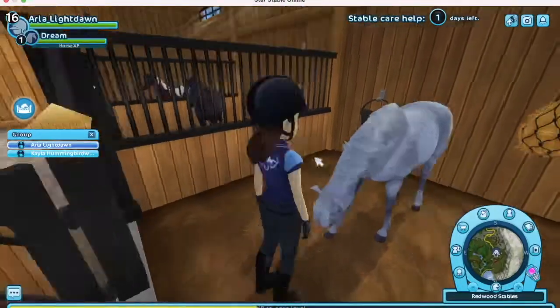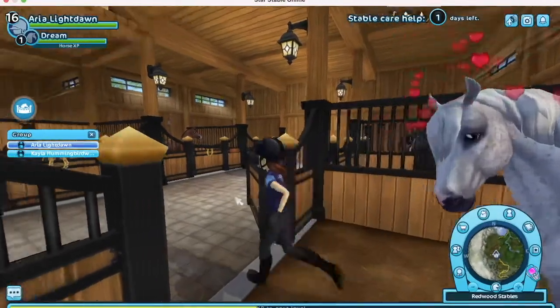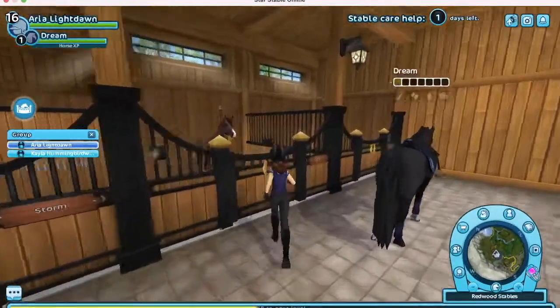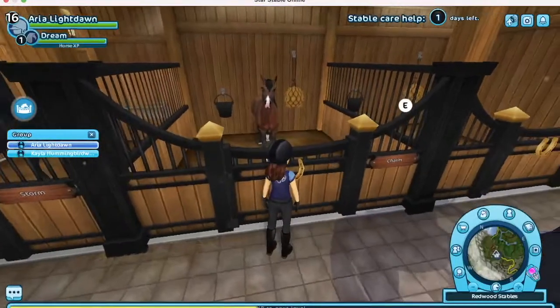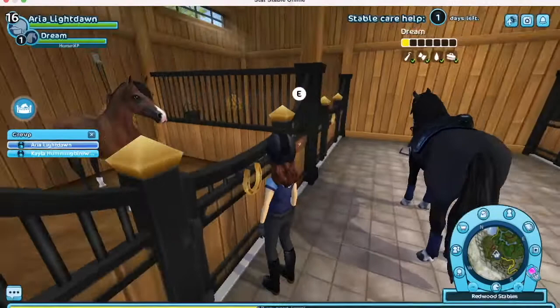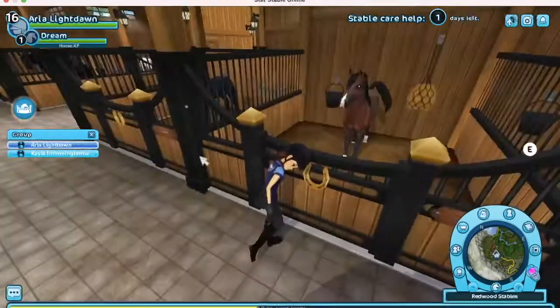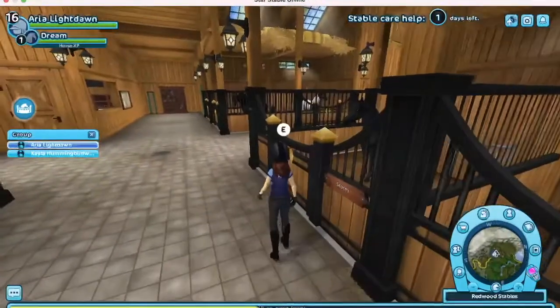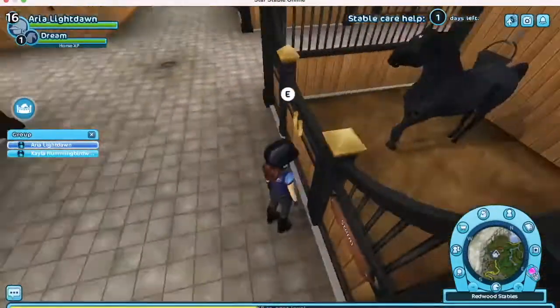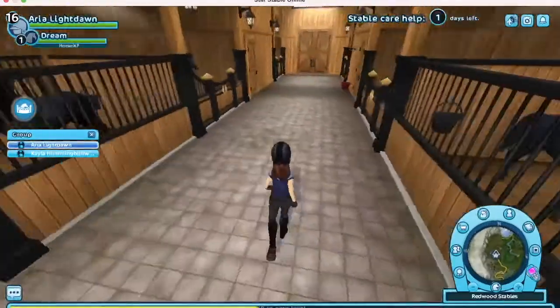Right here we have Charm, also known as Squiggles. She is based off a real horse I used to ride called Squiggles. Right here is Storm — she is my black Arabian, and I just love her.